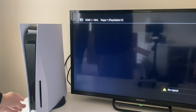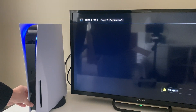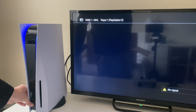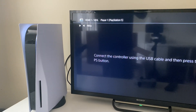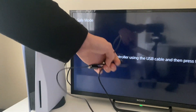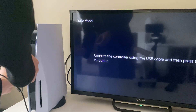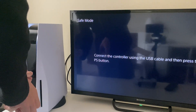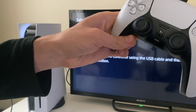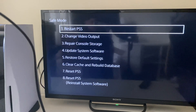Now to enter safe mode, hold the power button on your PS5. You'll hear that first beep — keep holding it until you hear the second beep, which should be pretty soon. And now we're in safe mode. You need to connect the controller, so grab its cable, plug the USB end into the console, and then plug the USB-C into your controller, just as if you were charging it. Plug it in and it will connect — then hold the PlayStation button on your controller.